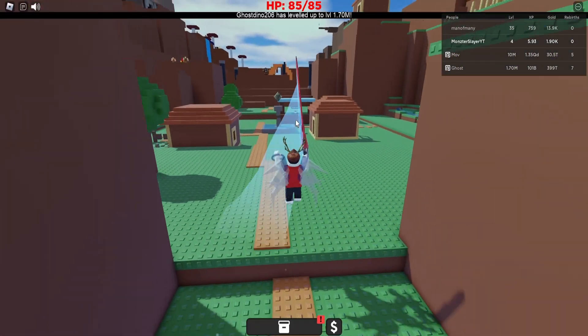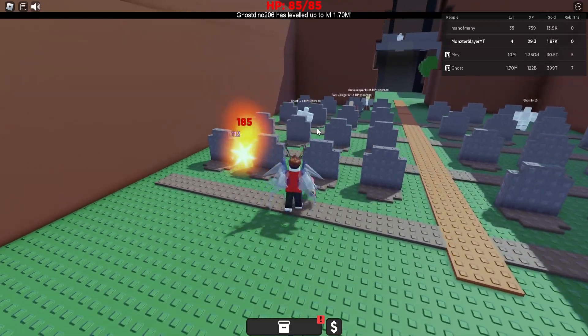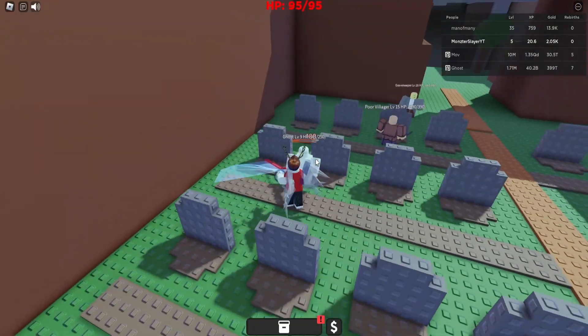We're going to follow the road from the Starter Bridge, collect a few more Qubits, and then go over to the Graveyard and start killing some Ghosts, which should be very easy to kill. We'll keep farming Ghosts because they are really easy to kill and currently giving the most experience.